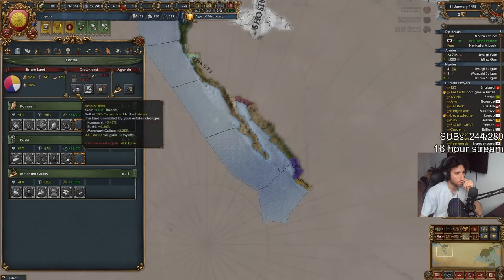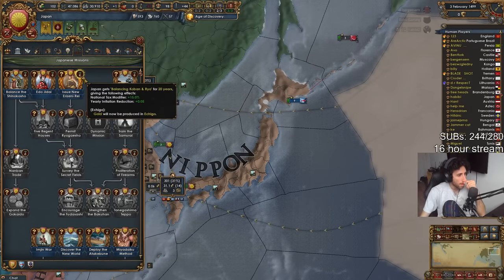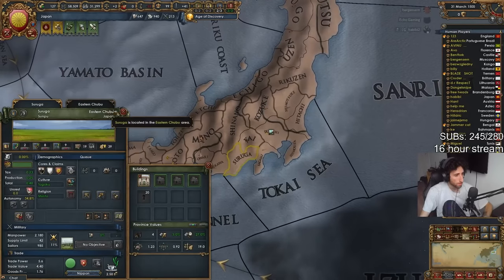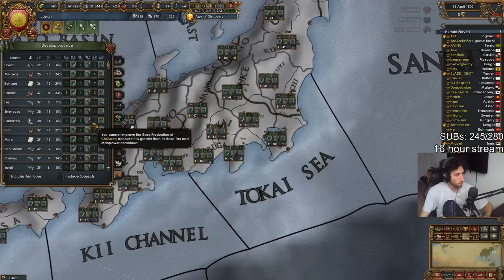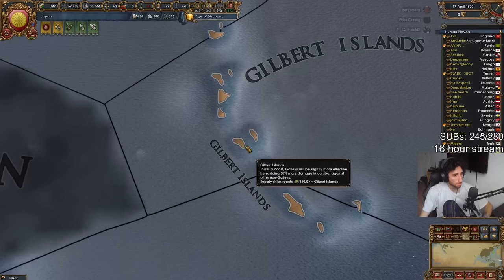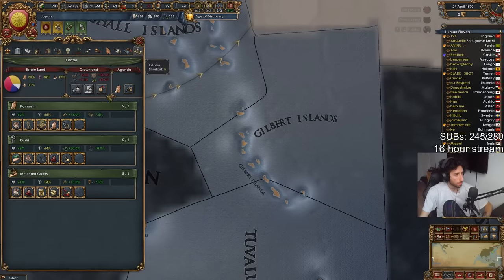We did finally find the new world around 1500, and once we dealt with our debts we were able to trigger our gold mine in Ashigo. We also started developing around this time — we used churches and inward perfection to get some dev cost reduction. It wasn't that much yet, but it was enough to boost up our economy and help us get a bit stronger.